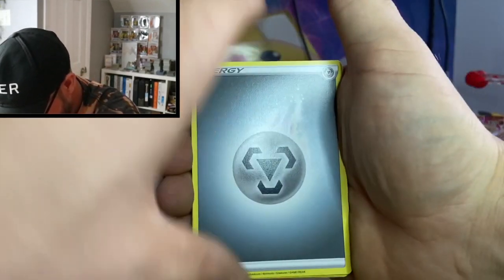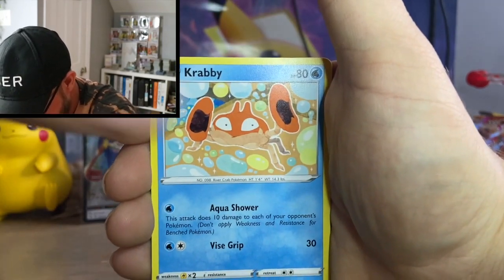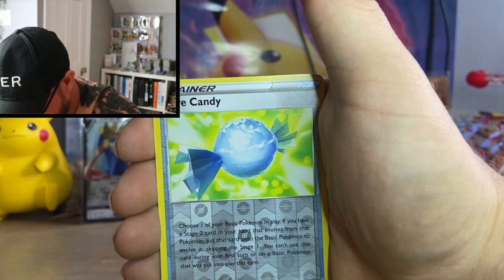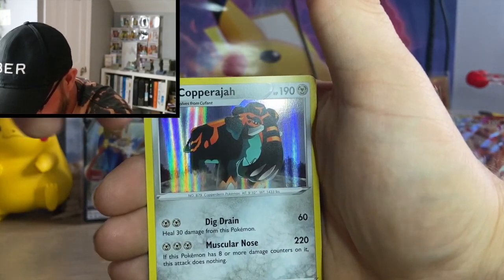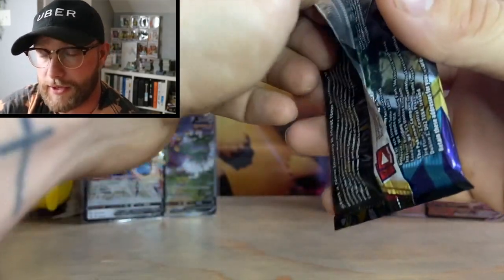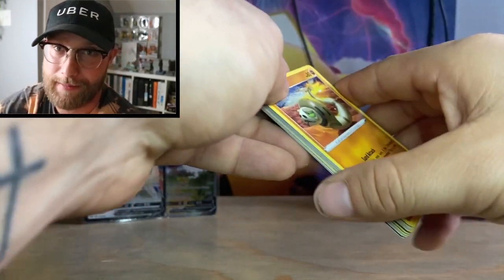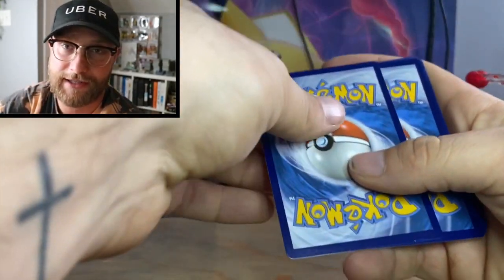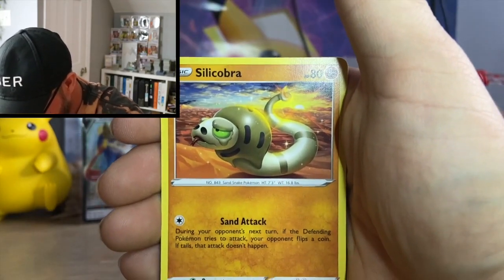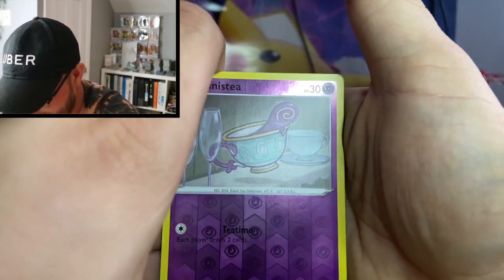Next pack: Metal Energy, Ferrothorn, Raboot, Wooloo, Crabby, Minccino, Galarian Ponyta, Cottonee, Scorbunny, reverse Rare Candy, and the rare is a hollow Copperajah. We're getting a decent amount of different kinds of pulls — hollows, alternate arts, VMAXes, regular Vs, and a rainbow. If that's not diversity, I don't know what is.